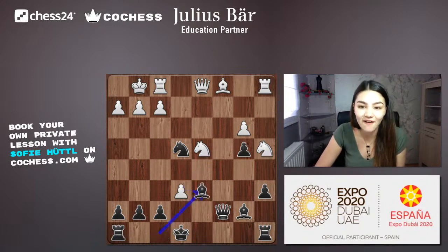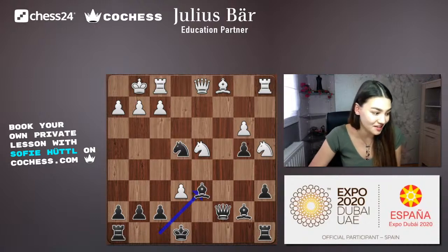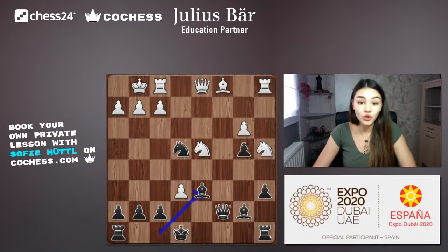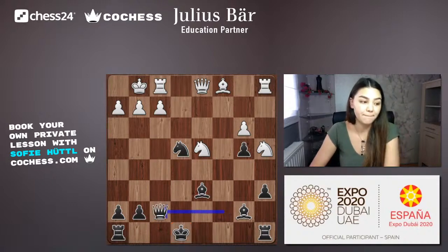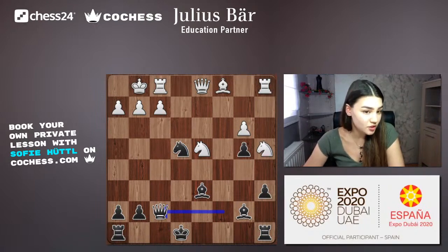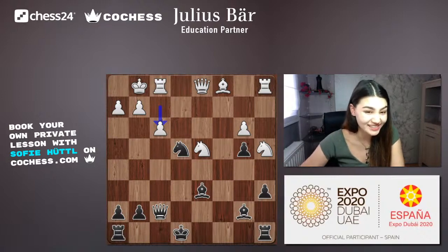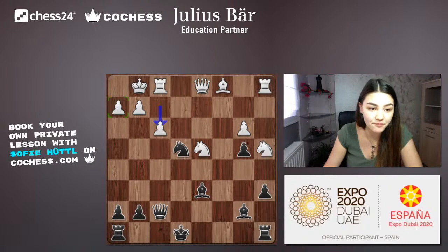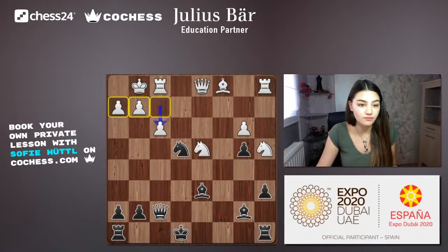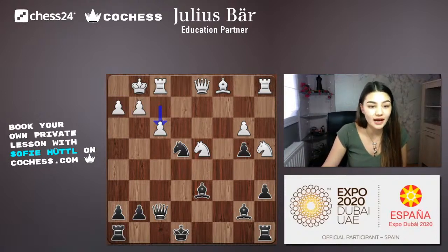Finally black develops the bishop to d6 and can castle on the next move. White plays exf7+, and black takes back with the queen. White then pushes f3, attacking the dangerous knight on e4. However, f3 is also a weakness — you're weakening your king by pushing this pawn forward. It's best to keep pawns on f2, g2, and h2 to secure the king's safety.